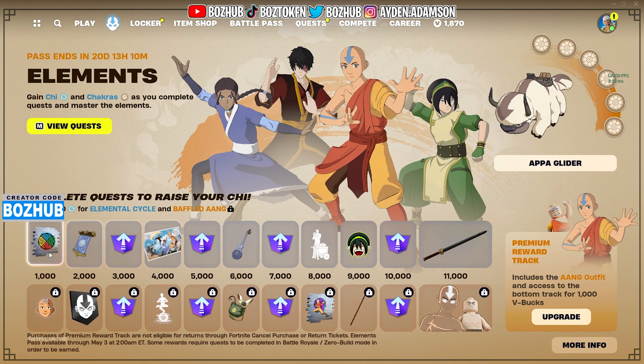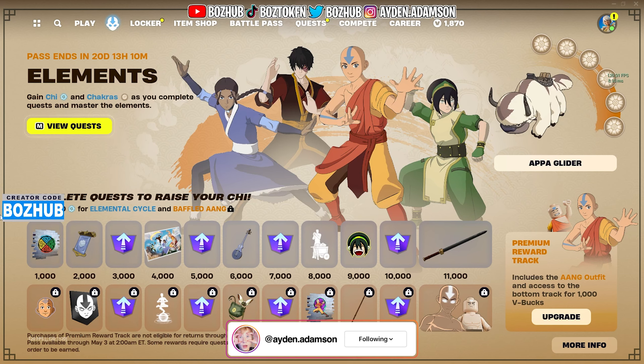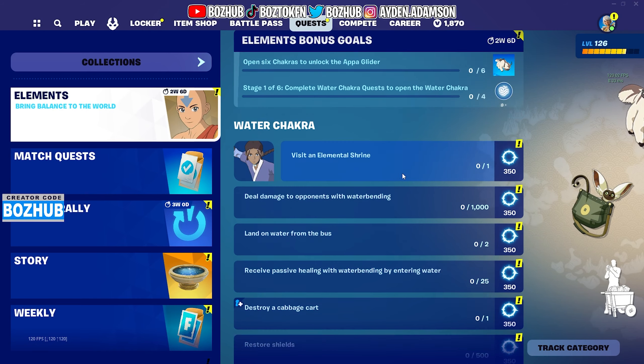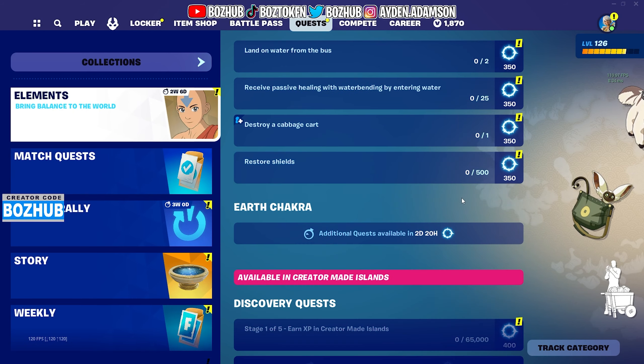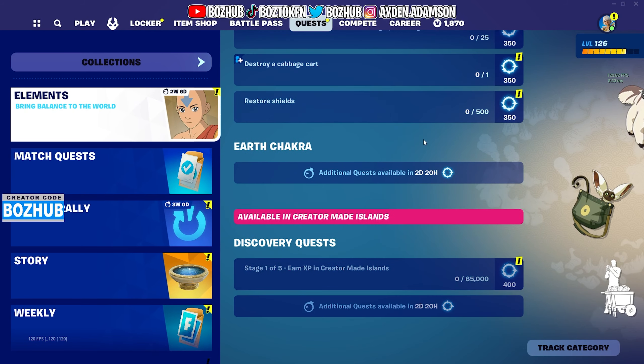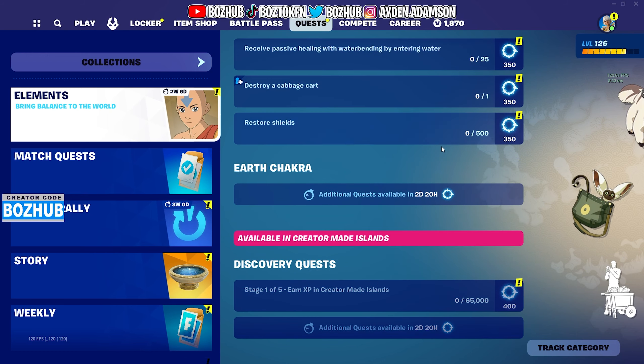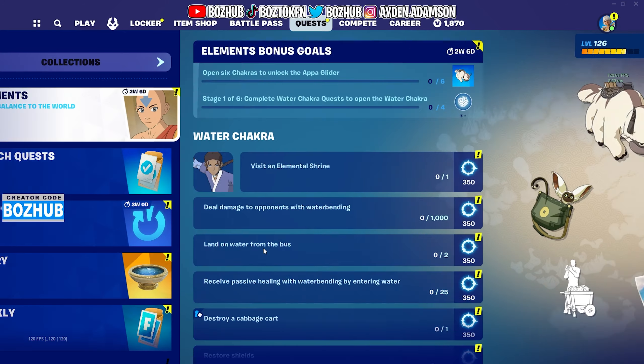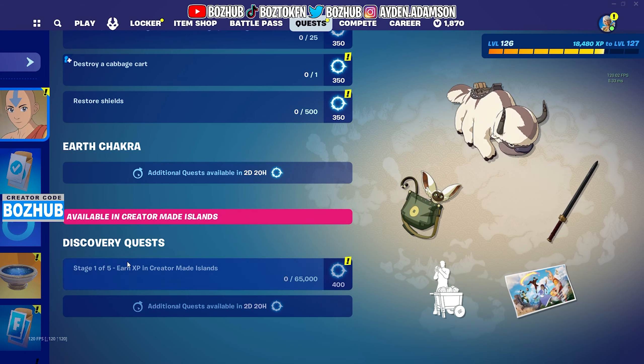In order to level up this battle pass — or mini pass as you may call it — you actually have to gain chi and chakras as you complete quests and master the elements. You need to view the quests and look at all of them, and there's only a certain amount available right now. The first one is the Water Chakra, and you can also do the Discover quests at the very bottom to gain XP in Creative, which will give you some progress as well.